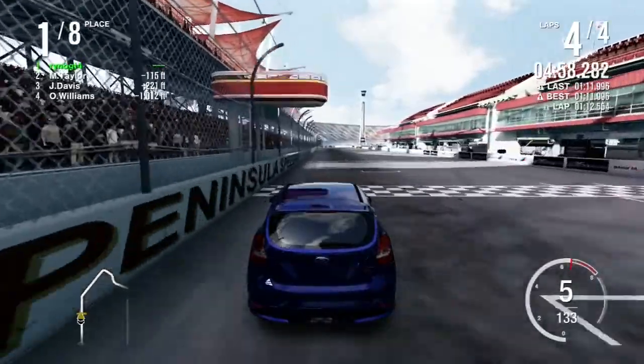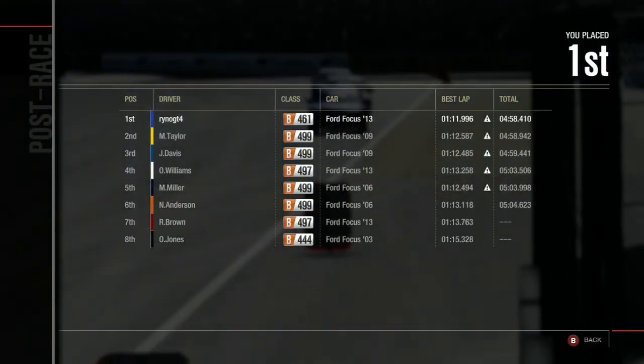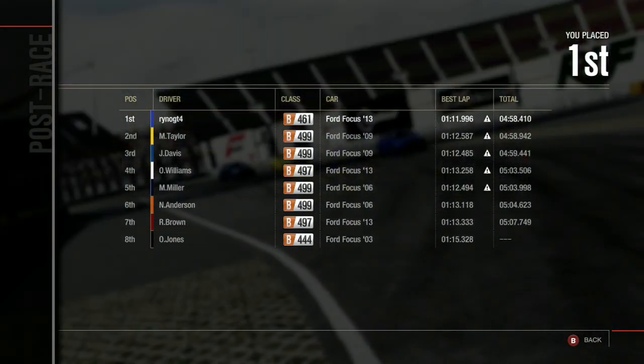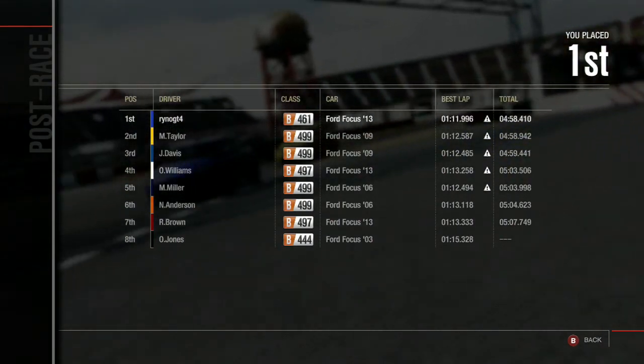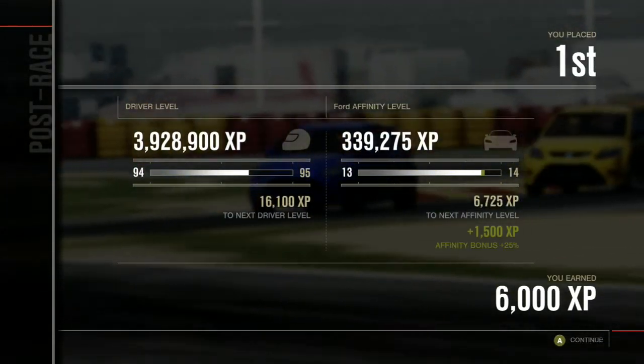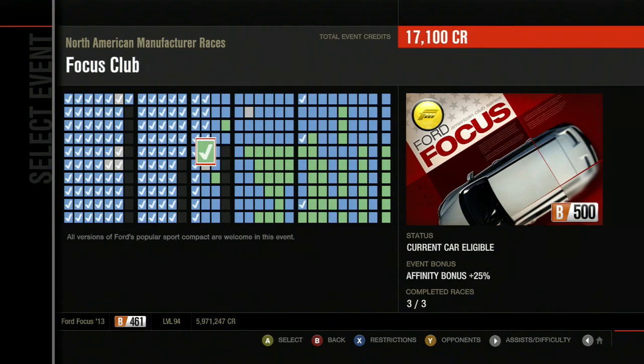Fucking short-ass fifth gear. There we go — nice and smooth for the most part. Jones is just kind of... I don't know what the hell Jones has been doing. Alright, that went well. Had enough focus — bad pun — to win the races. So that concludes the Focus Club and our first B-Class event in the North American stuff. Stay tuned for more Forza 4 in our next U.S. series.